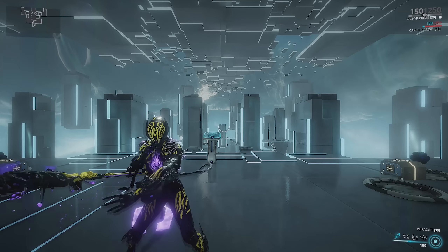Just get a Zaw — get a Plague Keewar crit path, Stung, and any link from the Aquanagi family Zaw, and it's going to be better than this thing. It's not that it's a bad weapon, it's just like, why would I use this whenever Zaws exist? Zaws are pretty easy to access and just overall better.